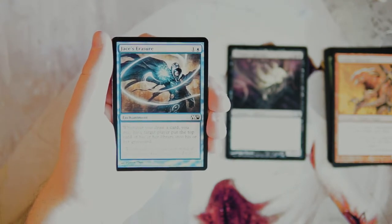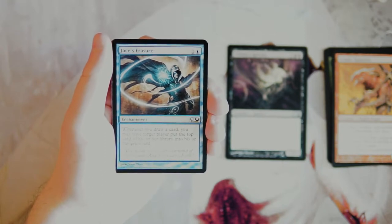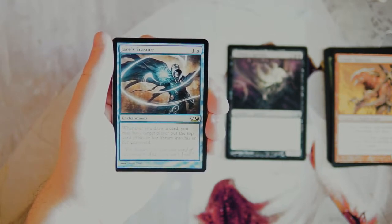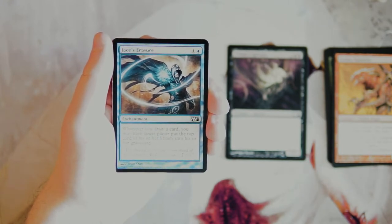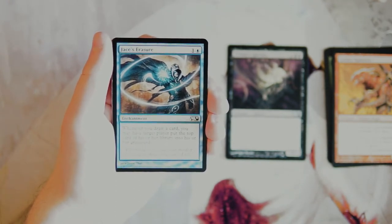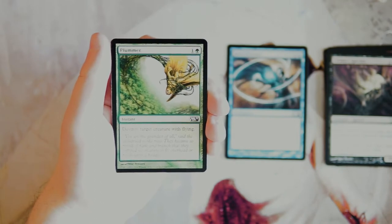Jace's Erasure is one and a blue for an enchantment — whenever you draw a card, you may have target player put the top card of their library into their graveyard. This is a really interesting card. I really like mill, fun fact, and a card like this is really appealing. You're going to draw at least one card per turn, and dwindling your opponent's deck passively is pretty good. It's an enchantment, so they probably won't have great hate against it, especially game one. Any random draw spells get bonus value. This is very much a 'me pick' — it may not be the correct pick, but so far this is in the running.